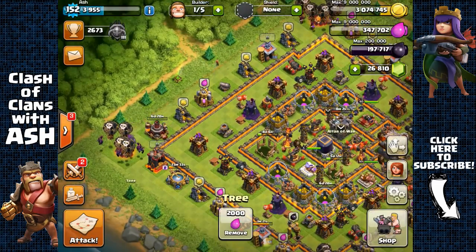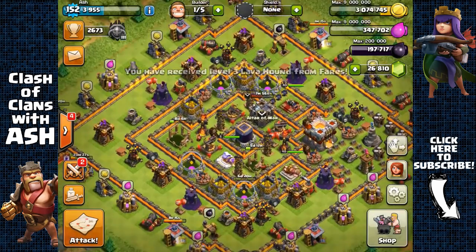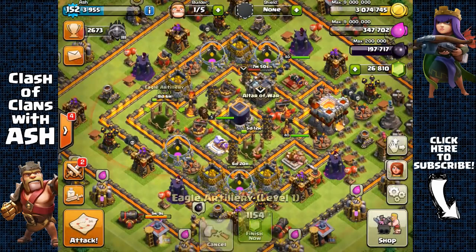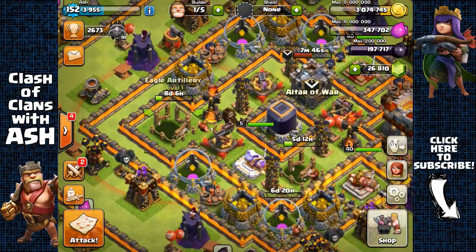It cost me 6 million elixir, but that's cool because I can't wait to try out level 3, which is especially good for wars — it's going to be very good at 3-starring Town Hall 10s. I also have my Eagle Artillery going to level 2 and my 4th builder slot also building.